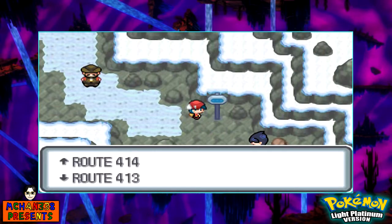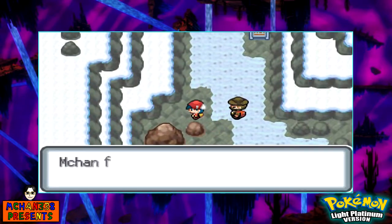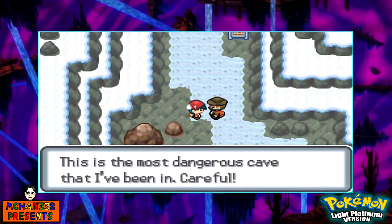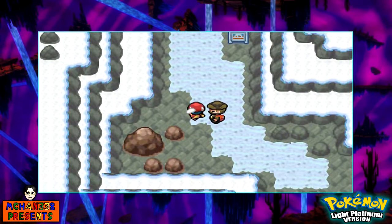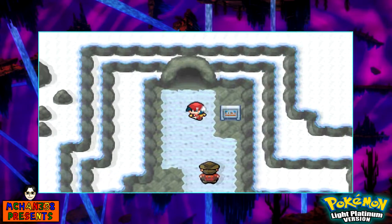Mount Ice Storm, Route 413 and Route 414. And over here is an Ultra Ball. It's the most dangerous cave I've been in — sure, it's not any more dangerous besides being pretty cold.